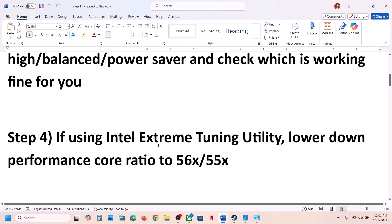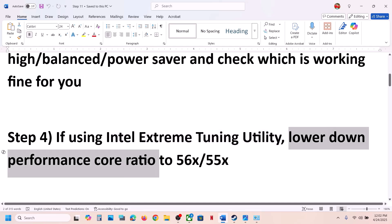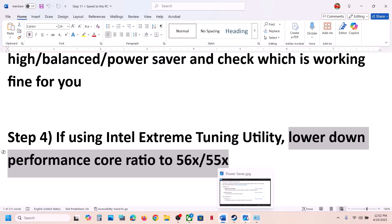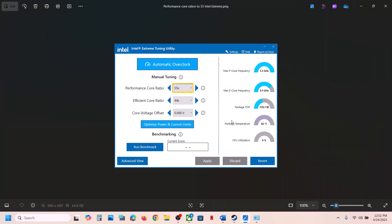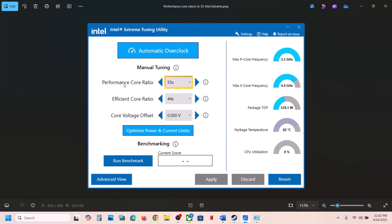The next step is for users of Intel Extreme Tuning Utility software. You can lower the Performance Core Ratio to maybe 56, 55, 54, or 53. Open Intel Extreme Tuning Utility, go to Performance Core Ratio, lower it down, and try each value to check if it resolves the issue.